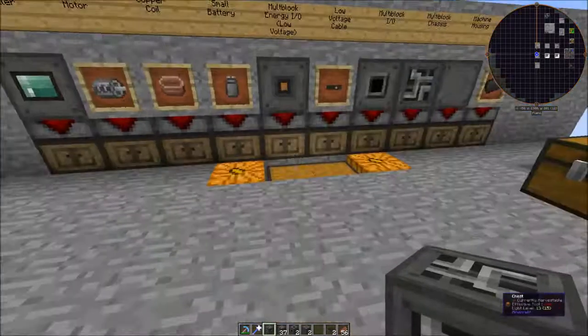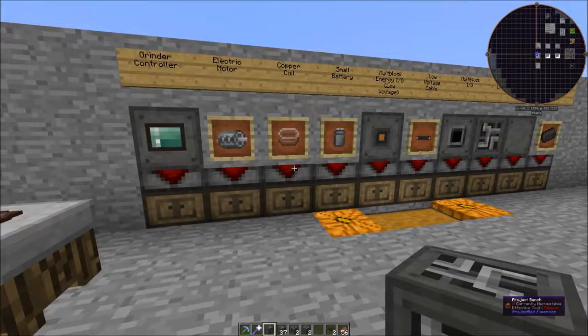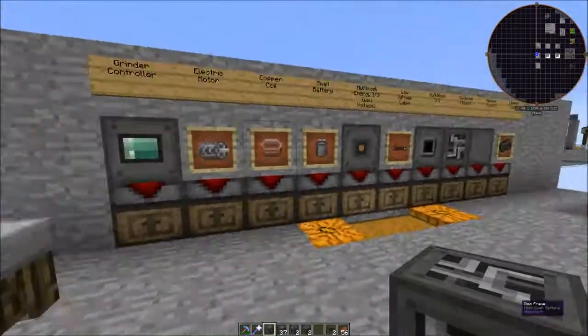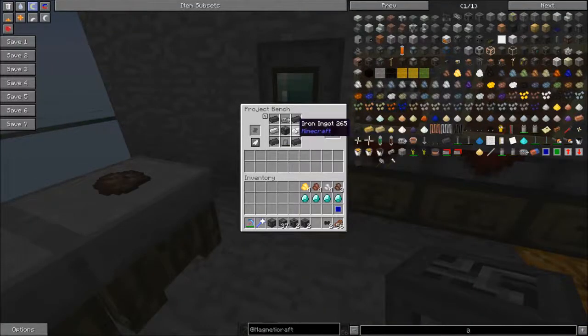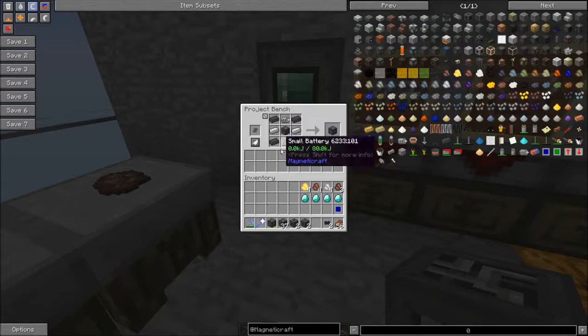Hey Minecraft fans, it's Collins. Today we're going to build the grinder. If you've been following along from the Crusher tutorial, most of the stuff will be familiar, except the grinder controller is built with only one electric motor, a battery, some iron and carbide, and of course a multi-block chassis.